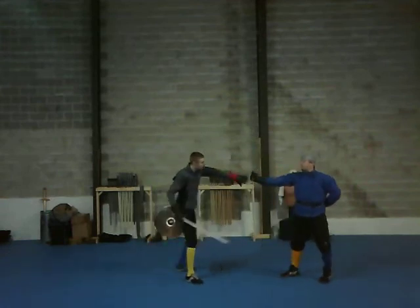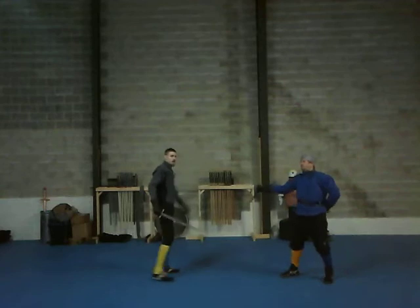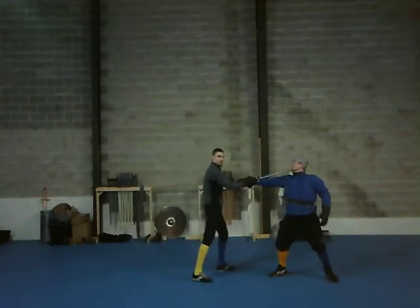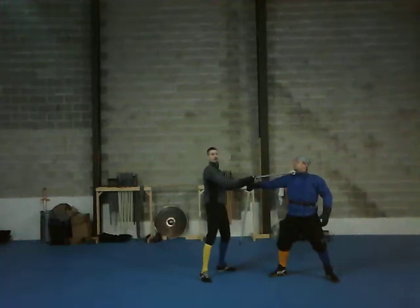For the disarm, I'm going to reach forward with an inverted hand thumb down, grab onto the pommel, grab onto his fingers, grab onto the strong of the weapon, and twist hard to my outside. I'm just presenting my point rather than killing. If I want to, I can instead bring this back for a thrust and kill. For the cut, I'm kind of holding in here and saying, look how good of fencing I am.